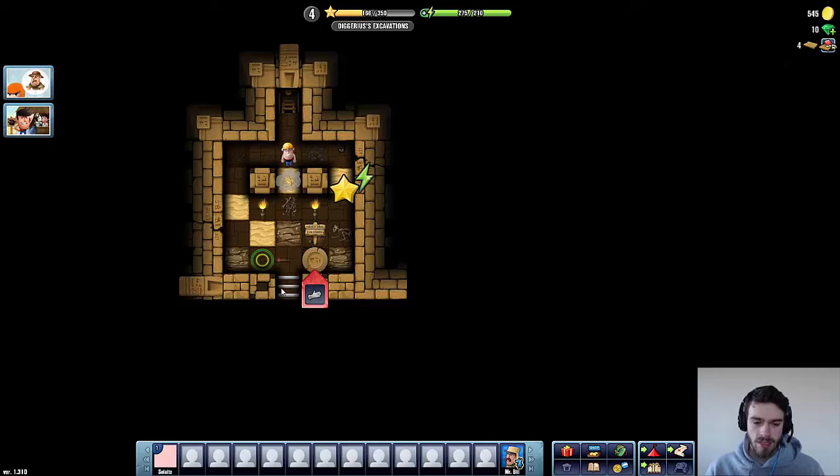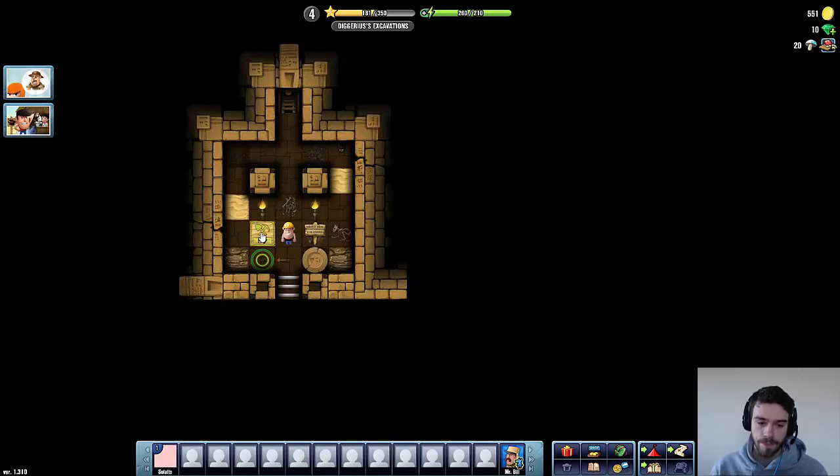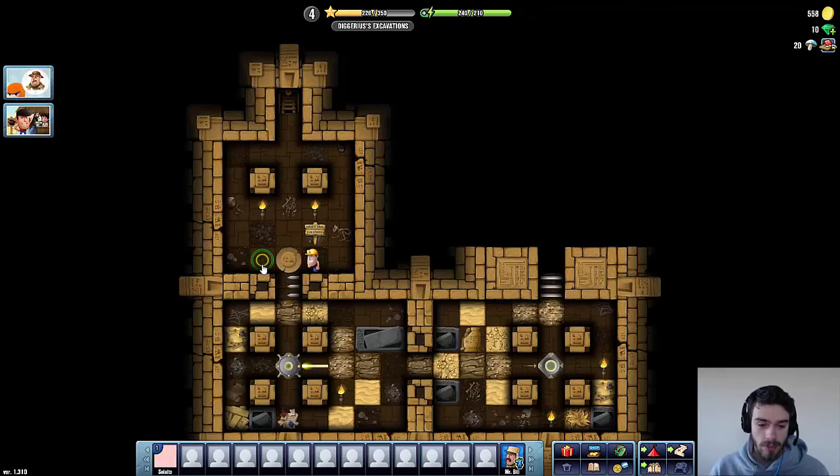So basically these sword-like bars are blocking my path. I hope this sign will explain how we can get rid of them. 'Pull the sandy stone onto the green symbol.' So we'll definitely do that, but first I'm going to clear out this room a little bit more. Now we can pull this stone to this side, and that should probably activate some sort of mechanism which will open up the gate — and yes, indeed it did!